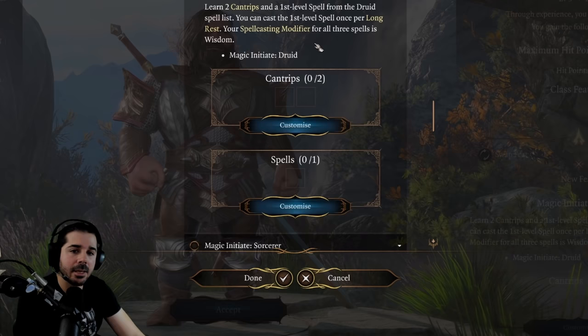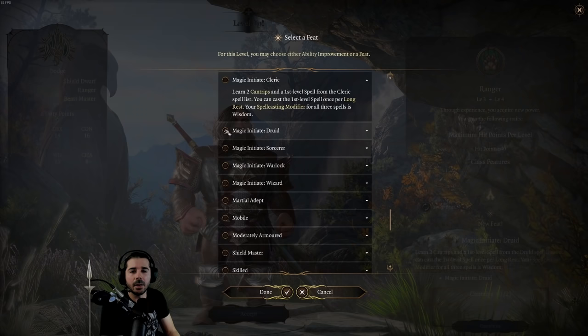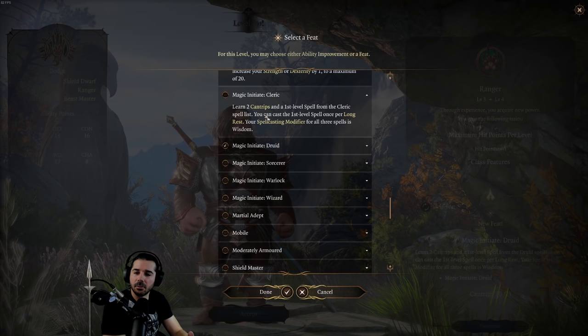Ideally, you'd want to choose two classes that line up. Warlock and sorcerer both use charisma, so you could choose Magic Initiate Sorcerer as a warlock, or vice versa. Druid and cleric both use wisdom. When multiclassing is implemented in the game, this will open up far more options.